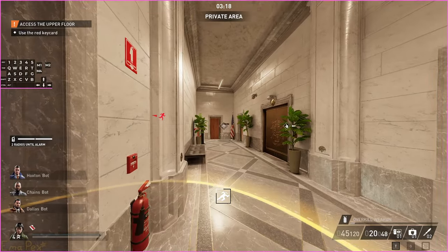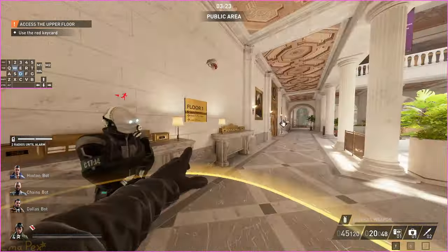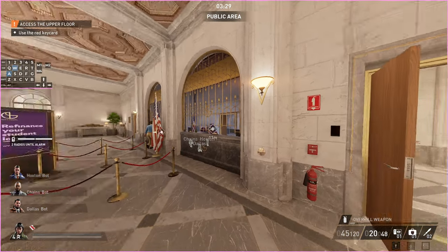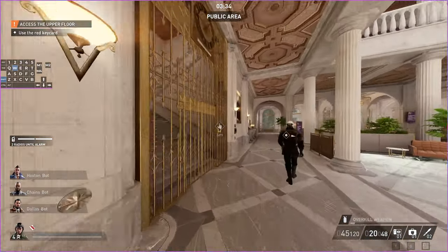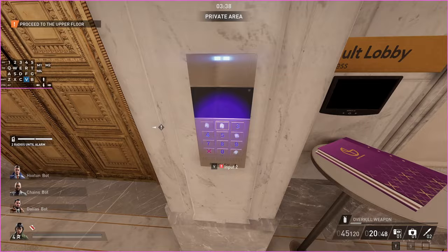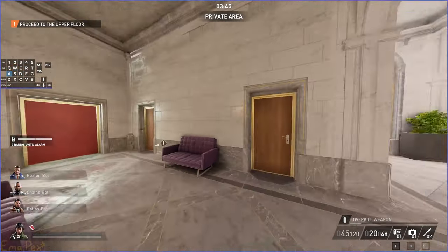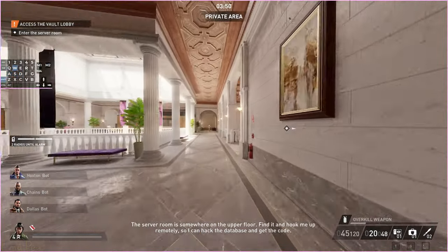There are a few different ways you can get the phone for that one, but if the key card isn't over there or over there then it's in there. I think there's also a QR code back there as well - yeah there's one over there too. So we open that, we enter a random code, and then we run past. This is something I only learned recently: if there's no plaque here that says 'IT Department' you can ignore this wall.